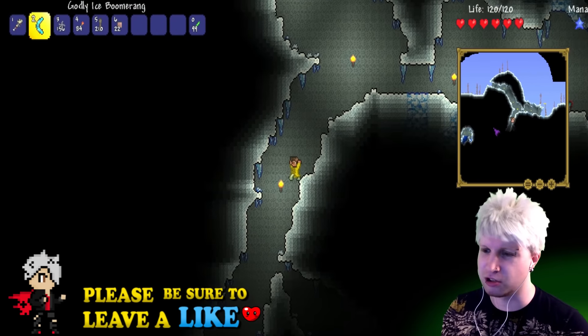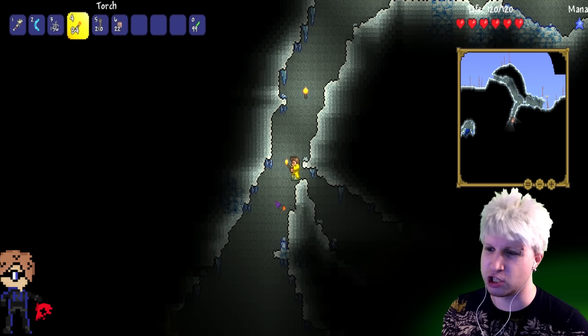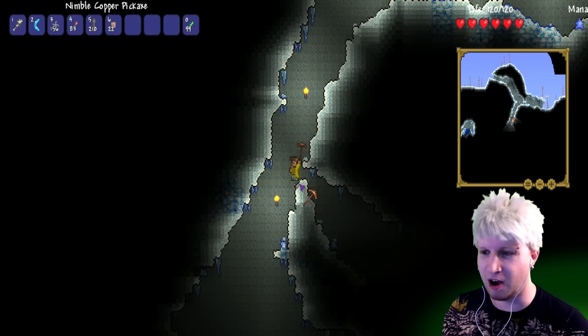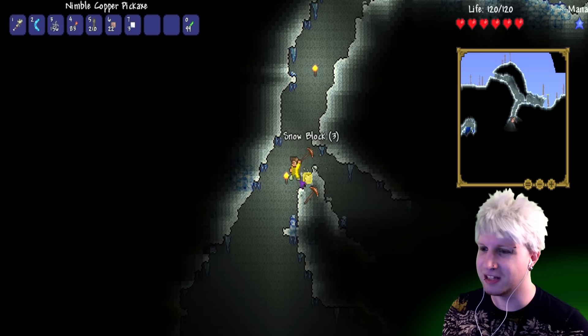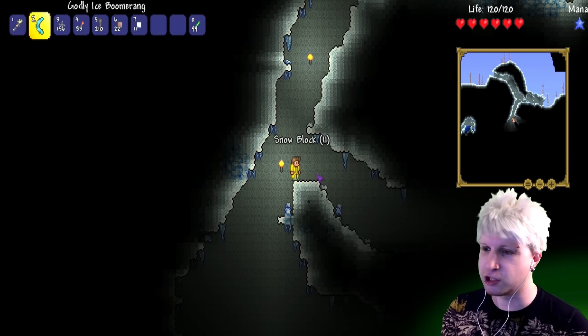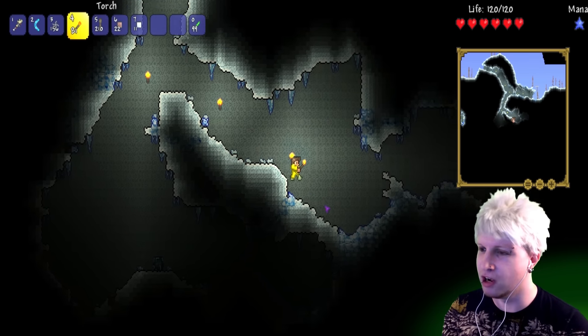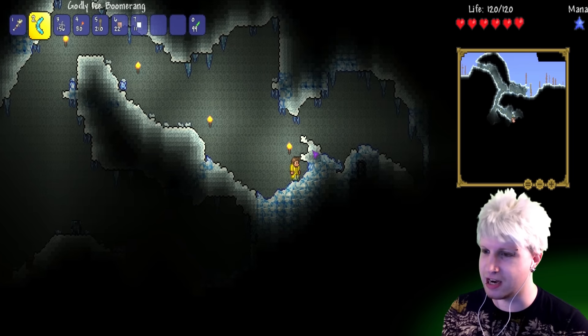I was trying to look online if there was a way to actually make our map smaller or anything like that. As far as I know, you can only change the transparency. There we go — so we can let go of shift while we actually have the tool selected. There seems to be a bunch of stuff down there, which we will get to that in a moment.